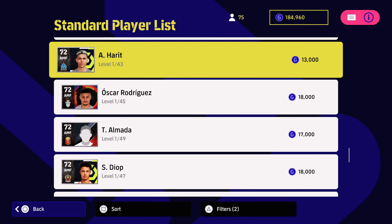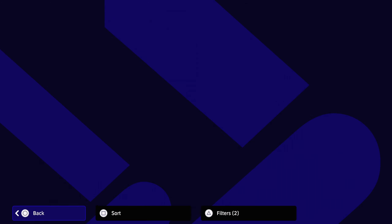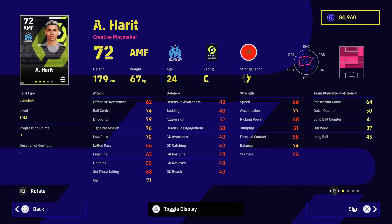For just 13,000, you can then pick up Harrett who has 43 levels of training available. 77 acceleration, 66 speed — nice speed disparity there. 79 for dribbling, I love that. As well as his ball control, tight possession, low passing. But then take a look at these player skills: double touch, scissor feint — those are two of my favorites. One touch passing, through passing, outside curler. Great for linking in the front players and playing through balls to your strikers.